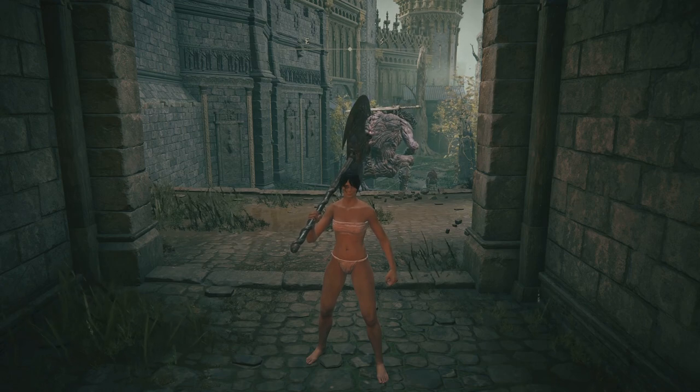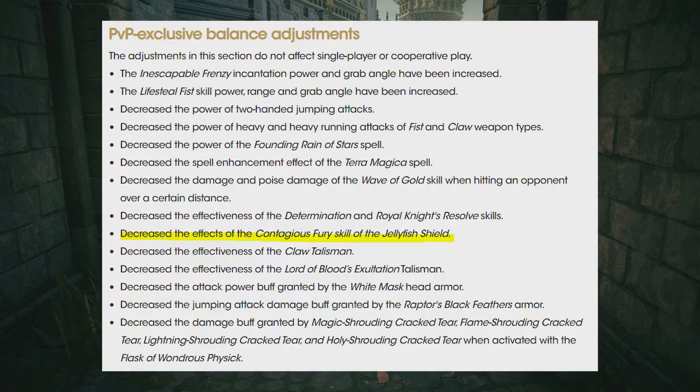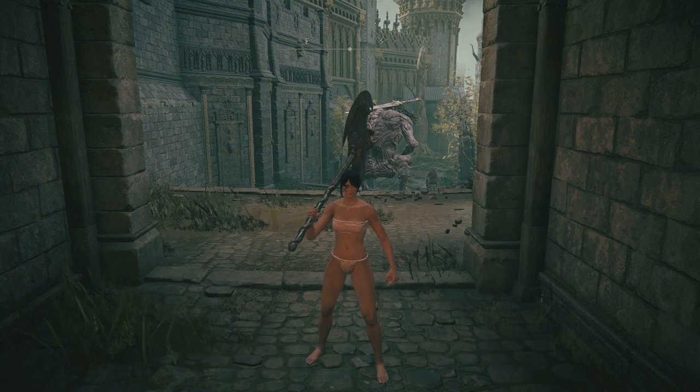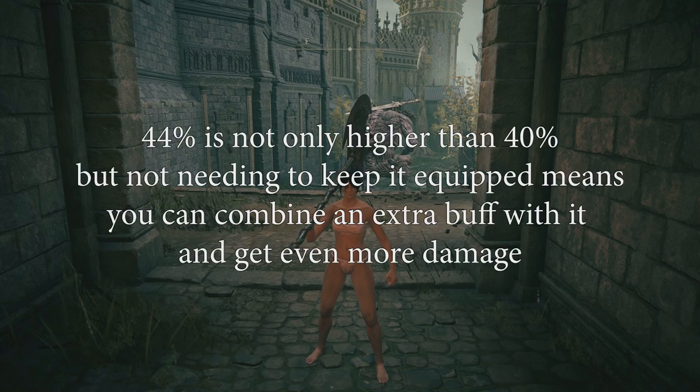Now the reason why I say it's a glitch is because Jellyfish Shield was already in a good place before the patch, and especially since this isn't in the patch notes, I feel like this is not an intended change. They actually nerfed Jellyfish Shields in PvP. I don't see a reason for them to make it stronger. And frankly, this glitch is making it more than twice as strong, because if they just doubled the effect to 40% instead of 20%, it would literally be weaker than what people can do with this right now.